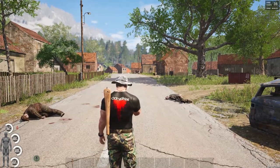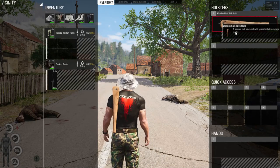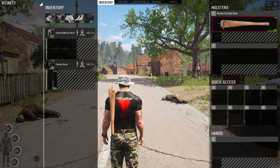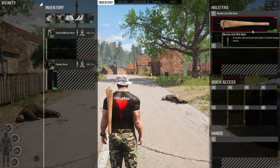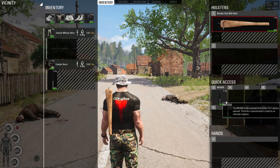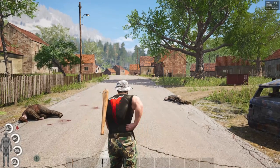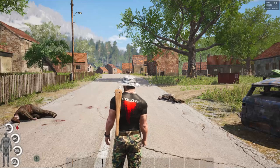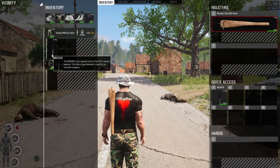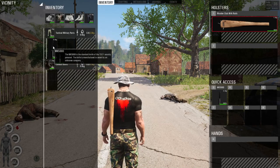On the bottom of your screen is the hotbar. Slots one and two are always the items on your back — anything from a wooden club to a baseball bat up to a Mark 82 sniper rifle. Most guns are stored on your back, though some will fit into a backpack. The hotbar can be customized to whatever you like; most items can be dragged and dropped in. For example, I have this knife in my combat boot but I can access it by pressing three for quick access. When you put it away by pressing three again, it goes back to the first available slot it will fit — not necessarily where you took it from — so don't lose items that way.